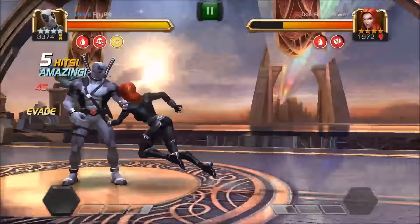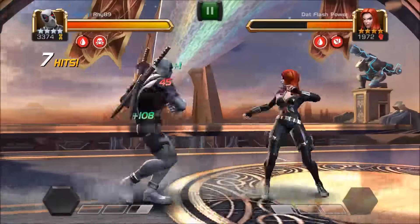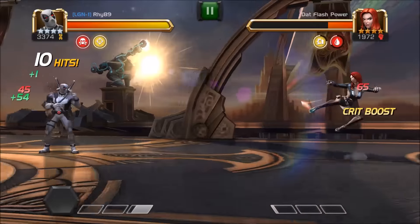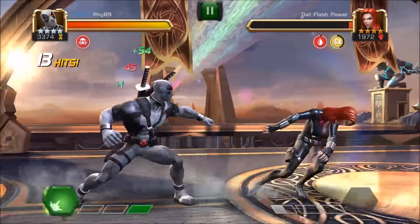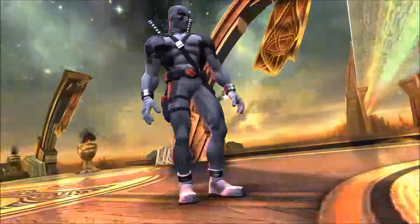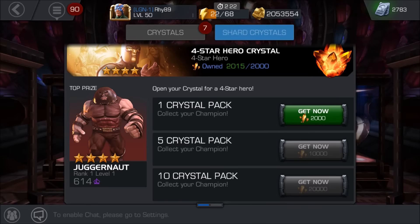So you can see his bleed — around 65, given my attack stat, a certain percentage of your attack will be dealt over 4 seconds as bleed. That's basically Deadpool's signature ability, the Deadpool X4 signature ability.